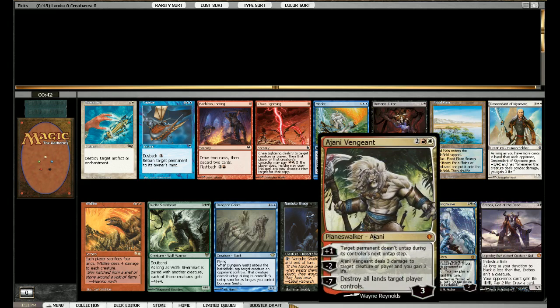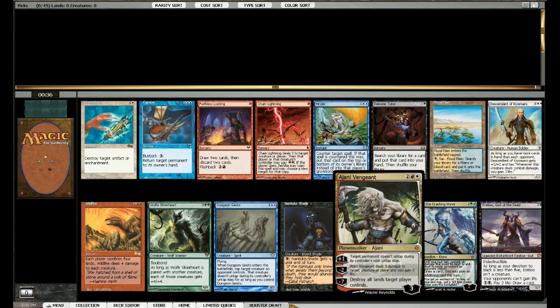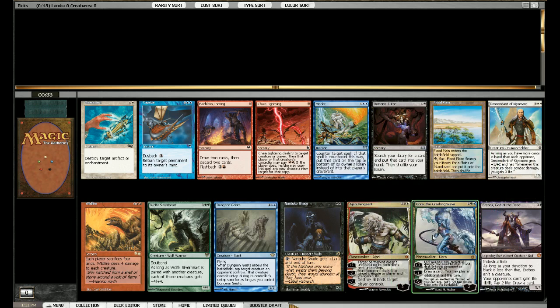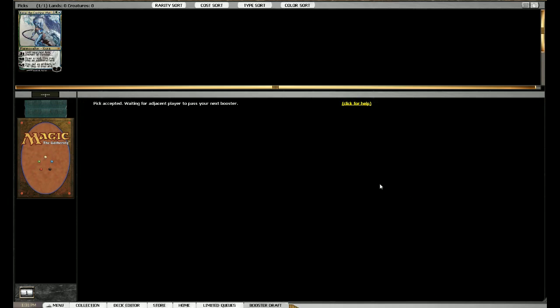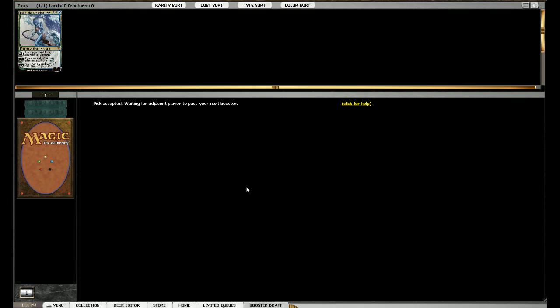I think Kiora is better than Ajani. You get to the ultimate sooner and it actually removes while plussing. Let's go for Kiora again - we played with it last time. I might splash it, I might just play it, I might not play it at all, we'll see. Out of those cards it's one of the stronger cards, and the ultimate is just game-winning, game-breaking, basically because you get it at end step - you can always block with it and the turn you activate it you also get one.